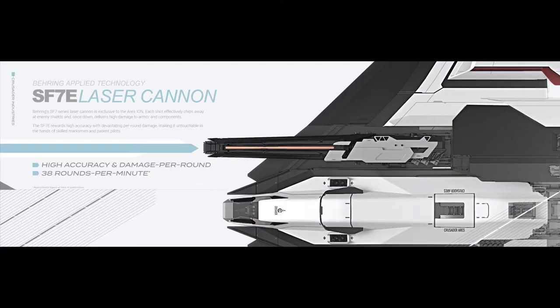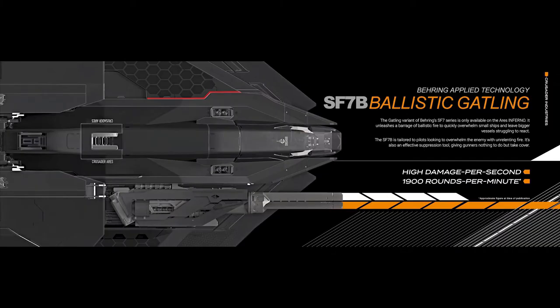The capital ship killer label attributed to both Ares is due to the ship being literally designed around a giant size 7 fixed weapon that's literally attached to its hull. Each variant comes with a specifically designed weapon, with the Ion having a fixed bearing size 7 laser cannon and the Inferno coming with a fixed bearing size 7 ballistic gatling. Many have asked if these weapons will be interchangeable amongst the two variants or downgradable in order to get a gimbaled setup, and the answer most likely is going to be no.